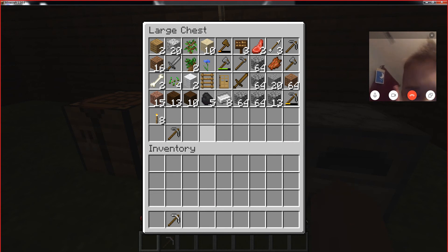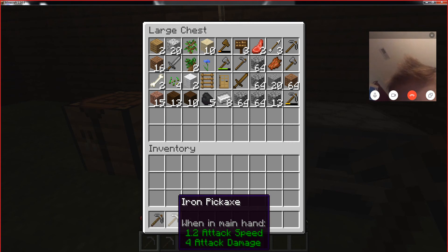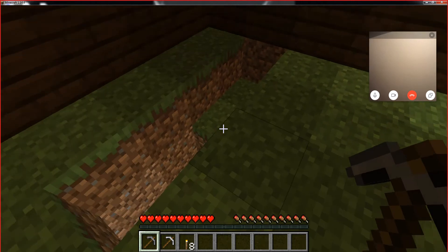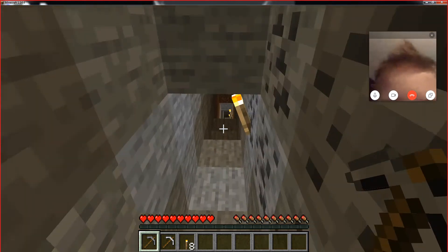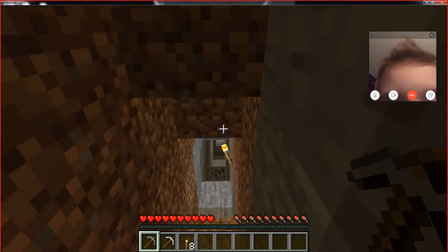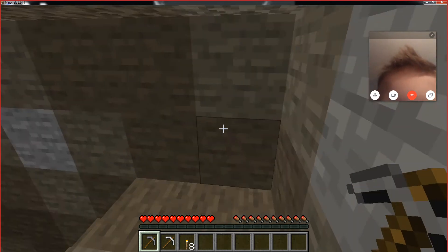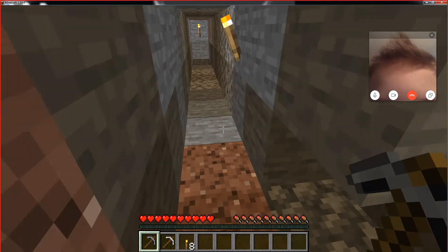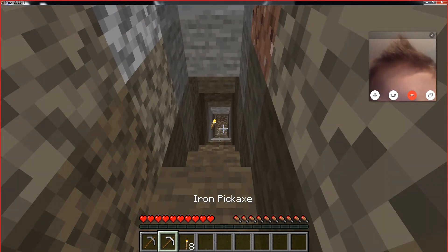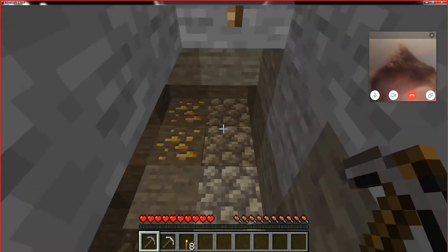Let's get our pickaxe and take another one with us just in case. Get our lights. Is that a stone pickaxe? Yeah. I'll use the stone pickaxe on things I can break with it and I'll use iron for things I can't, like the gold. That way we won't waste our iron pickaxe on things we can use a stone pickaxe on. We don't really need coal when we have charcoal. That's true. You think we'll find some diamonds down here? Maybe. That would be awesome, wouldn't it?